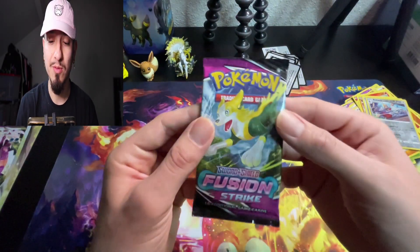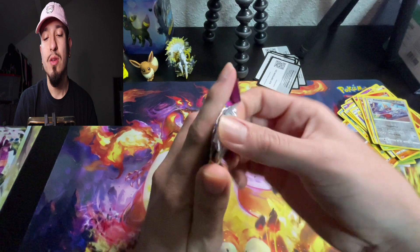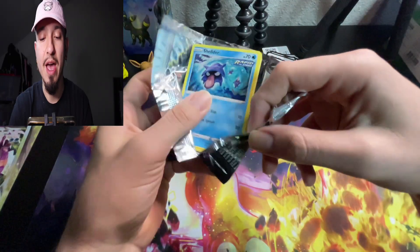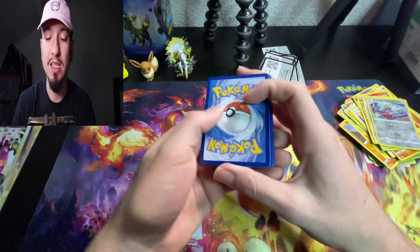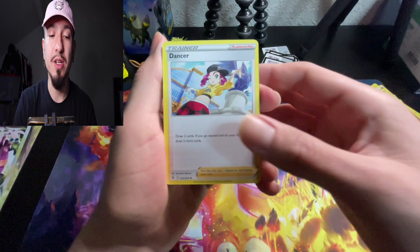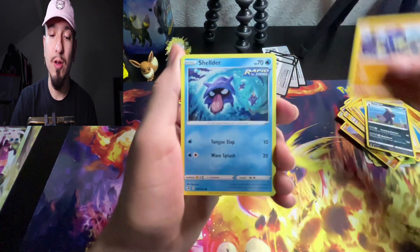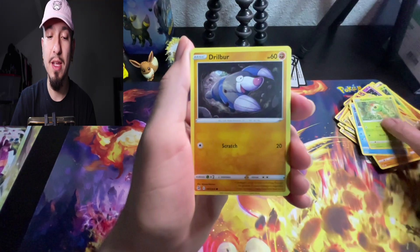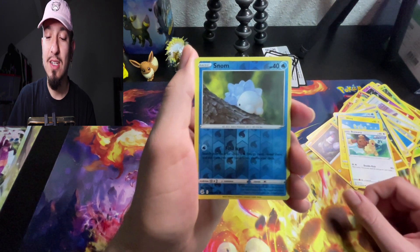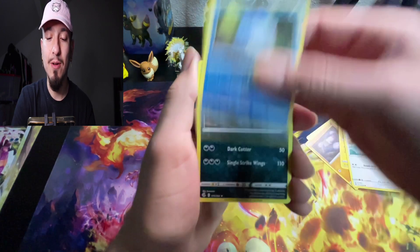We're shooting for the stars. Now for our last Fusion Strike pack — let's see if we can make magic with the last three packs. Water energy, Dancer, Pangoro, Grapploct, Shelmet, Caterpie, Drillbur, Shinx, Bunnelby, Snom... and that's how we finish off on this video. Oh man.